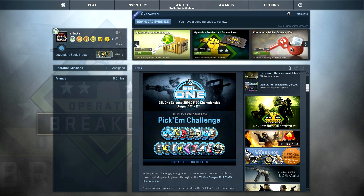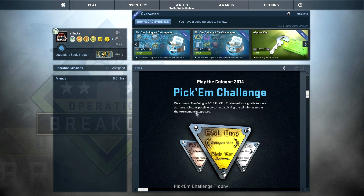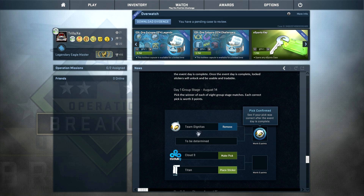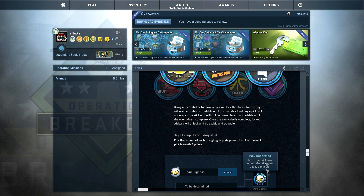It's basically a betting system in CSGO. Right here you have the sticker capsules — Legends and Challenger stickers, just like last year. That's the Pick'em Challenge right here. You can gain one of these three badges: Bronze, Silver, and Gold, and you can get these by betting on the teams. Let's say Team Dignitas is about to play the Copenhagen Wolves — if you own a Team Dignitas sticker you could place that in this match, and if your guess was right you get three points.